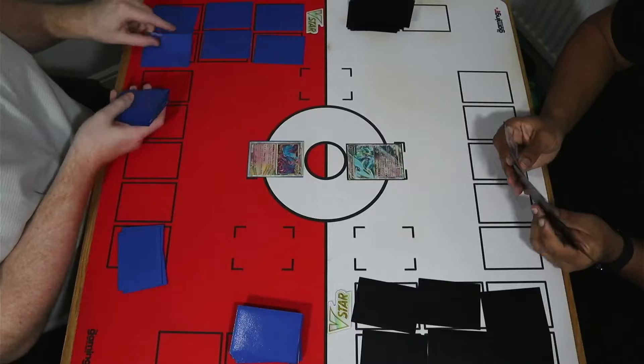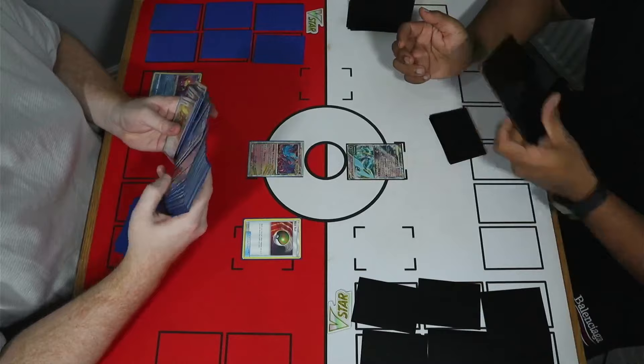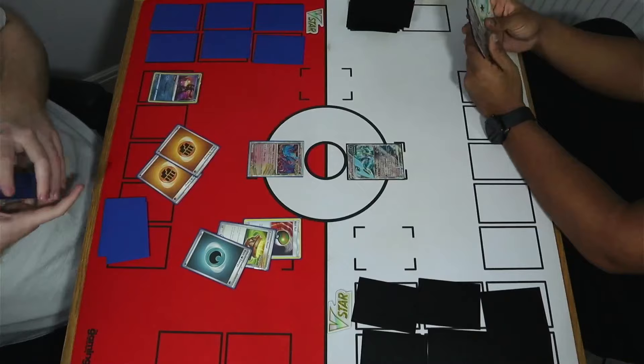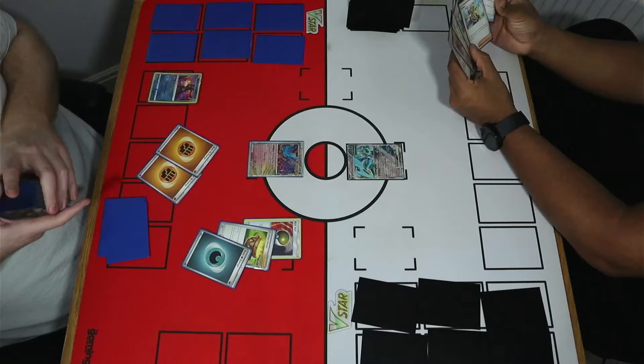Here we are getting the second game underway. I'm drawing for the turn and have a Fluttermane start — going to Nest Ball here. My hand wasn't all that great, so it might be a panic Radiant Greninja play, which is not something you want to see. The deck has so many ancient cards it doesn't play that many draw engine Pokemon — just the Radiant Greninja really. I want to get some fighting energy out of the deck early to identify Slitherwing as an attacking threat, as well as Coridon. I've already got a darkness energy pitched, so it's good to get a mixture in the discard pile to have all your attackers available.